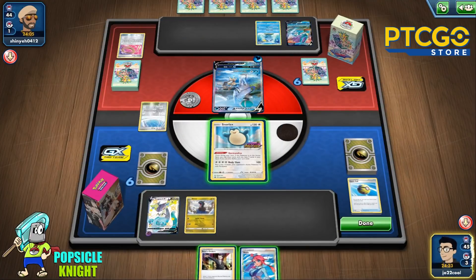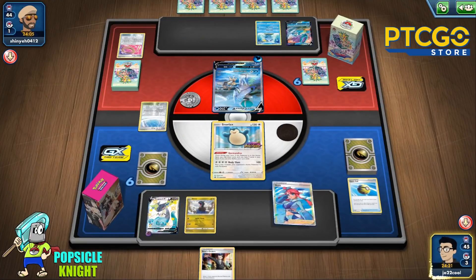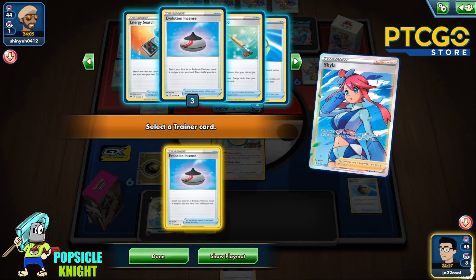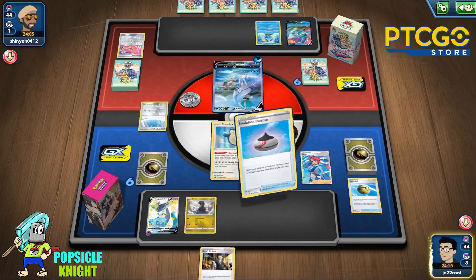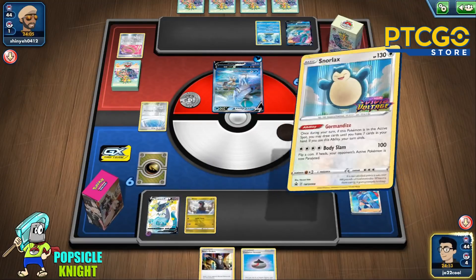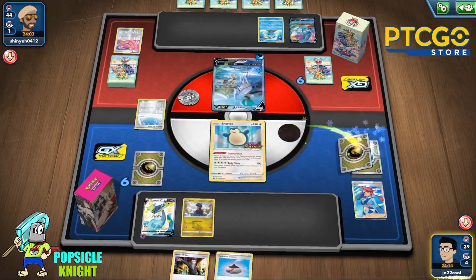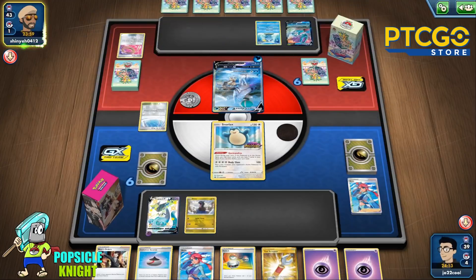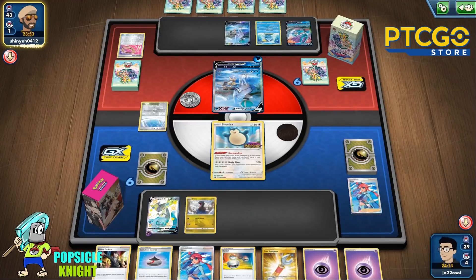I'll use Quick Ball — probably get rid of Professor's Research since we can Gourmandise anyway — and I'll get a Dino so we can start setting up our Hydragon line. I'll use a supporter this turn and get an Evolution Incense so we can set up our Dragapult VMAX. We Gourmandise and pull into more Purple energies, which is great. We have a Switch so we can start attacking as early as our next turn.